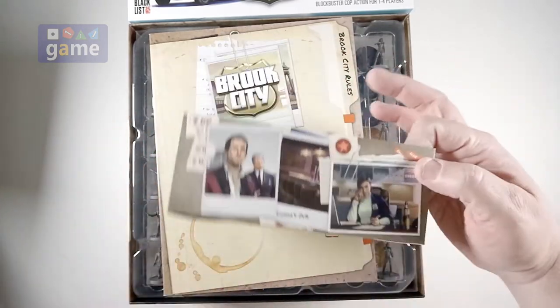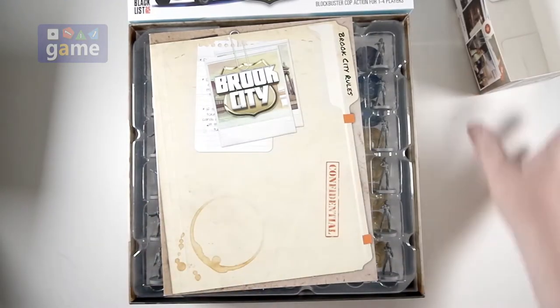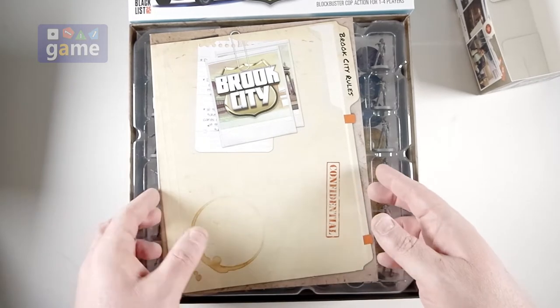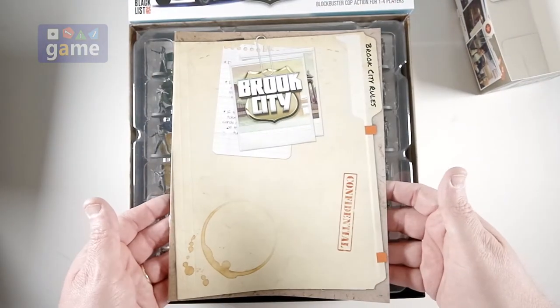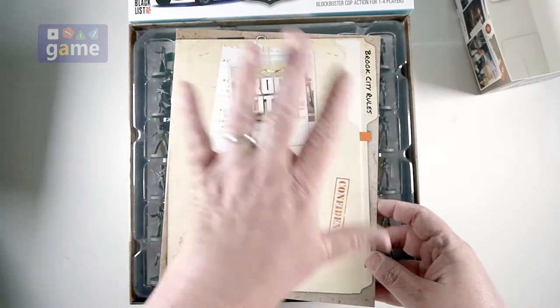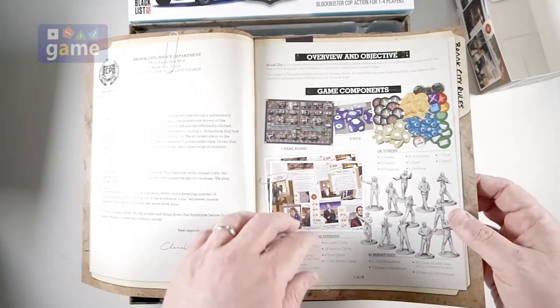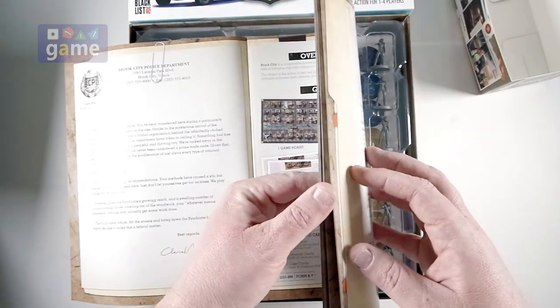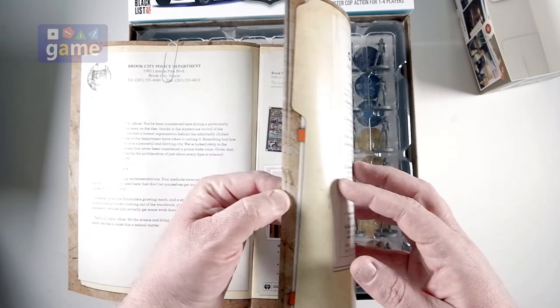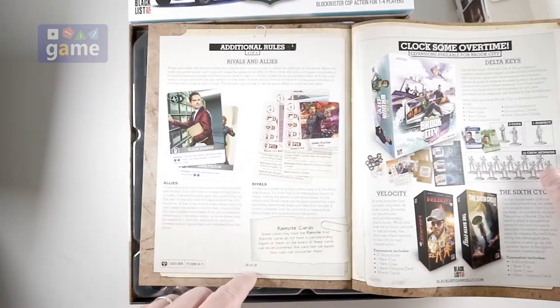It only took me a few seconds to figure it out, so it's probably going to be for putting cards in. Then we have our rule book, made to look like a case file, and it's confidential, so you guys can't look at this. I'm going to kind of block it from view. Alright, full color, it's going to be about 18 pages. Yeah, I guess it says 18 of 18.